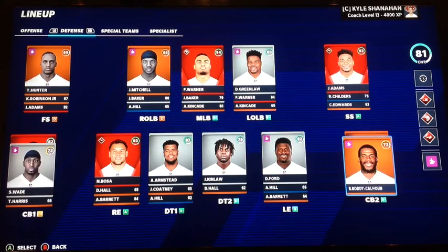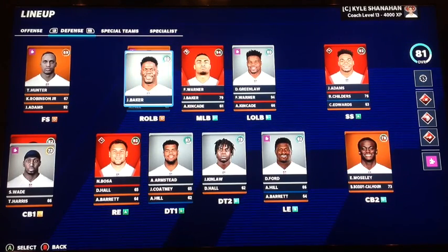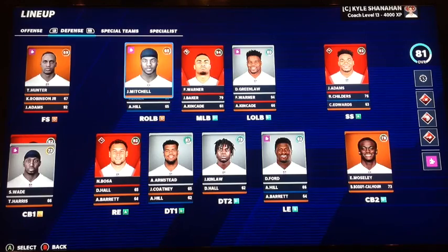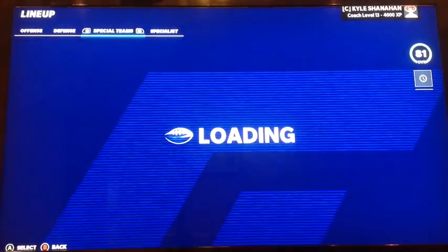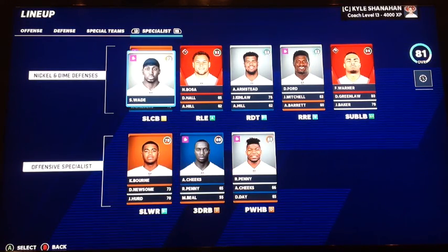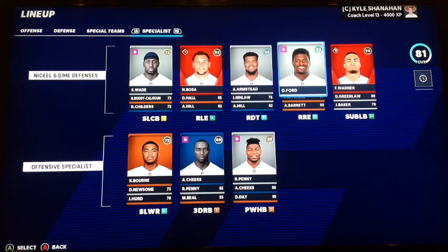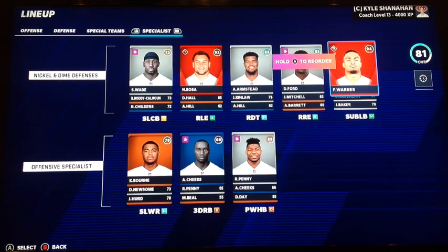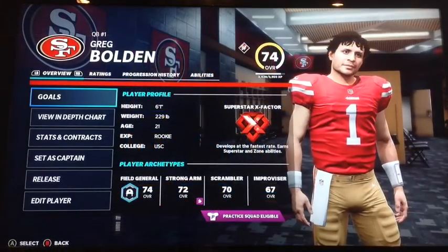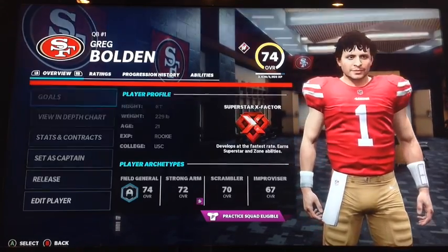Sean Wade needs to get in there. Childress is going to play free safety. Baker is going to play right outside linebacker. Aiyuk in the slot. Sean Wade in the nickel. Those are my rush ends, rush D-tackles, sub linebacker. Here we are at the midseason mark, and Mr. Greg Bolden is chilling with Superstar X-Factor — love to see it.